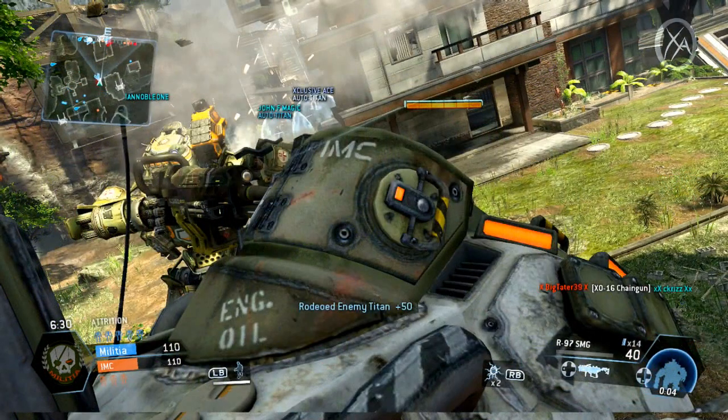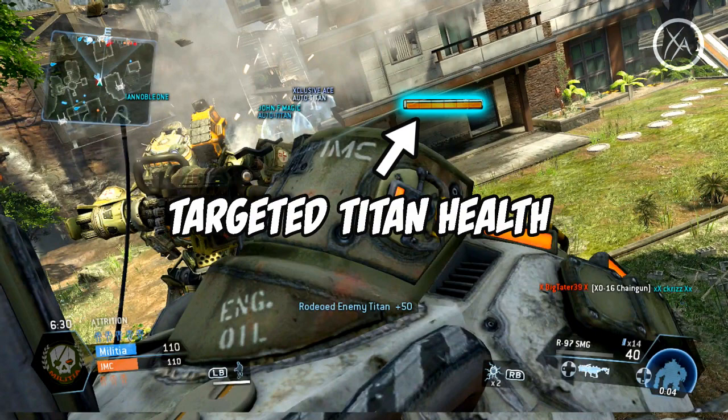Finally I have to bring up a different image because this wasn't displayed in the previous one — this is the targeted titan health bar. When you target an enemy titan, this bar appears and won't disappear until you've completely untargeted that titan; it shows the current status of their health. This is really important if you're trying to take down a titan as a pilot — you need to know how many shots it's going to take, and whether it's worth going for the rodeo now or whether you should whittle down their health a bit more first.